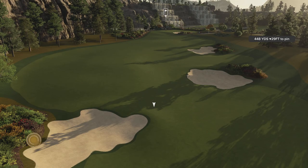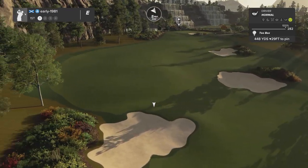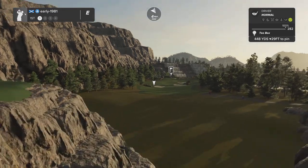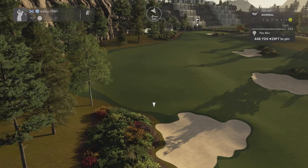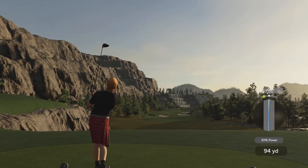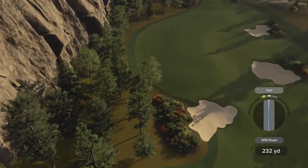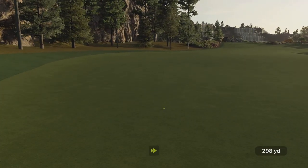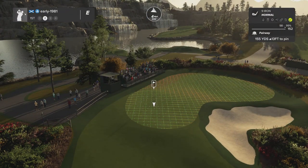Bunkers defend the fairway here - let's try and take this down the left hand side. Hopefully we can carry that bunker with an overpower. We've got a four mile per hour wind into our face, it's a tiny fast at only 101 power. I think this should kick hard right though and back into play - there is a members bounce, a really nice kick to start off the day. That's going to leave me 155 yards, up 13 feet.